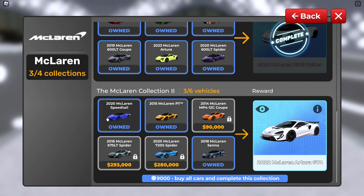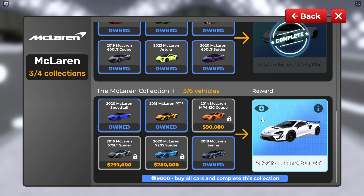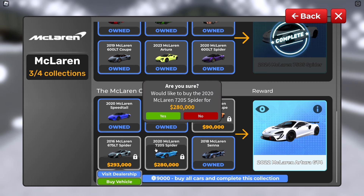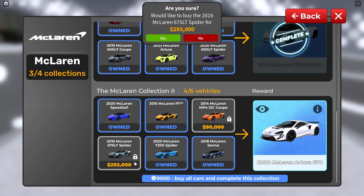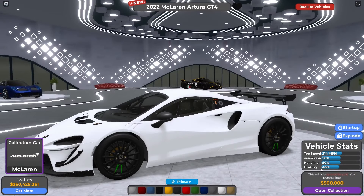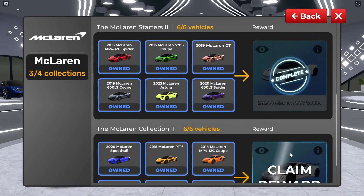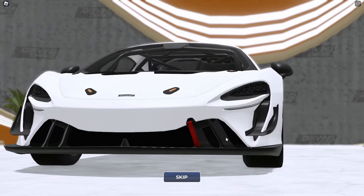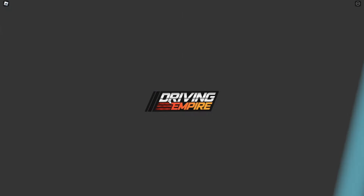You must own six McLarens in order to get this car. I have the Speedtail, P1, and the Senna. So you must also get the 2016 McLaren 675 LT Spider and the 2020 McLaren 720S. Let's buy those. And there we go — McLaren open collection, claim the rewards. Perfect, now we have this McLaren!